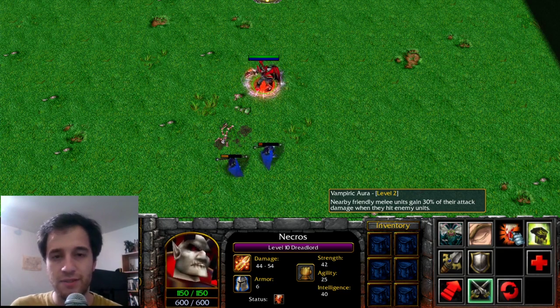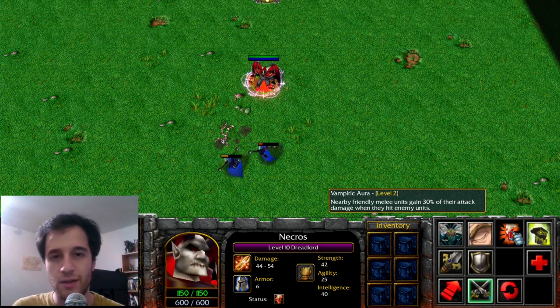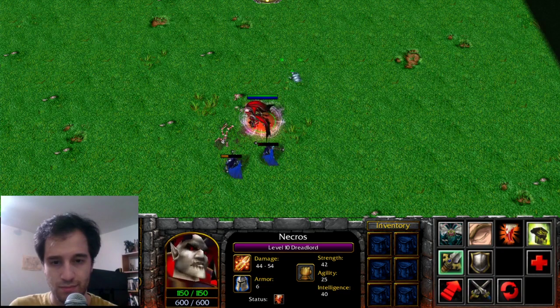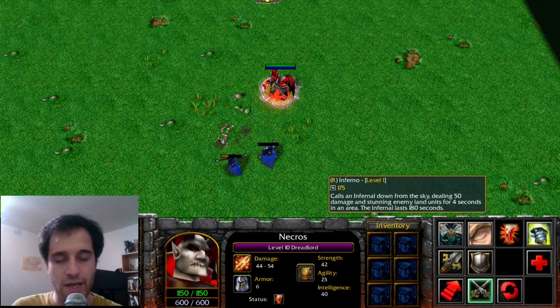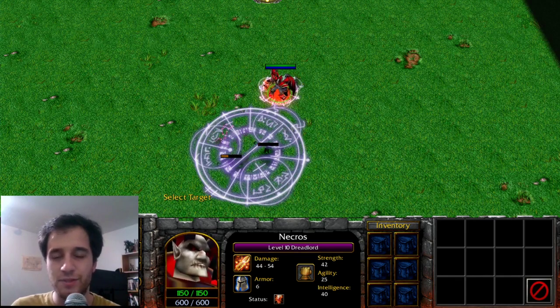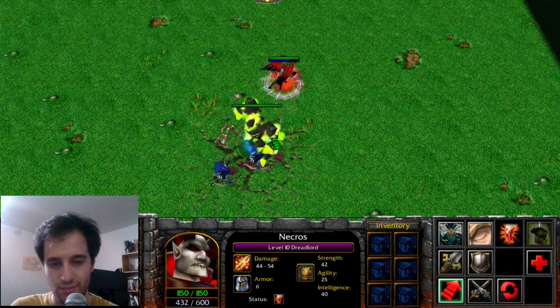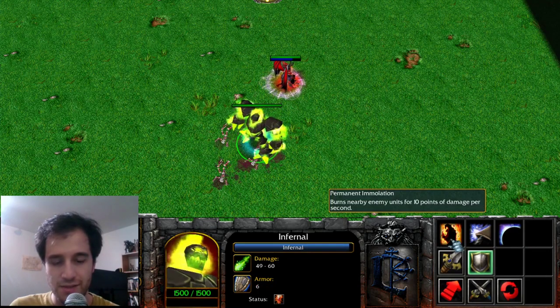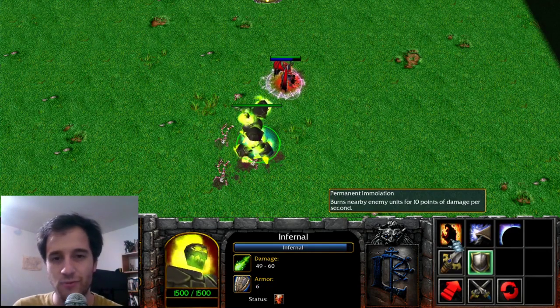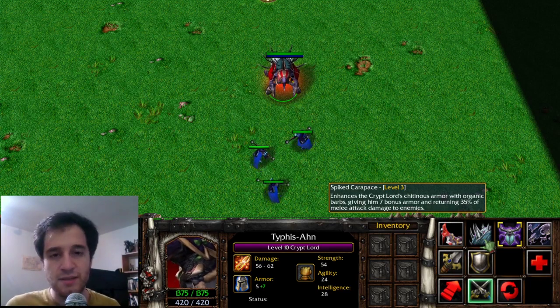Vampiric Aura has been given to Wraith King as his Vampiric Aura. Inferno is an AoE spell which stuns and damages units upon landing and produces a Golem which has Immolation. This Golem burns enemies around it and is the basis of Warlock's Golem. The Crypt Lord's Spiked Carapace, which deals a percent of the damage taken back to its attacker, is the basis of Blade Mail.